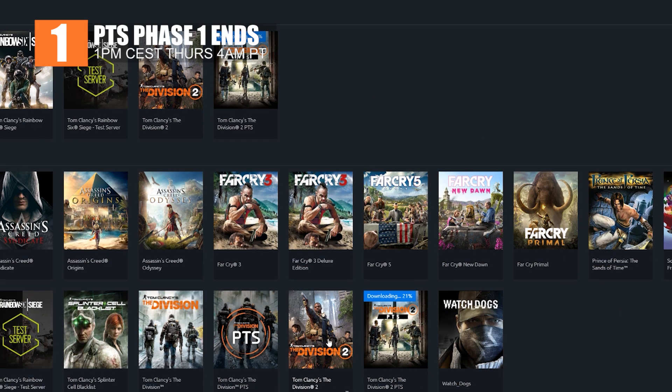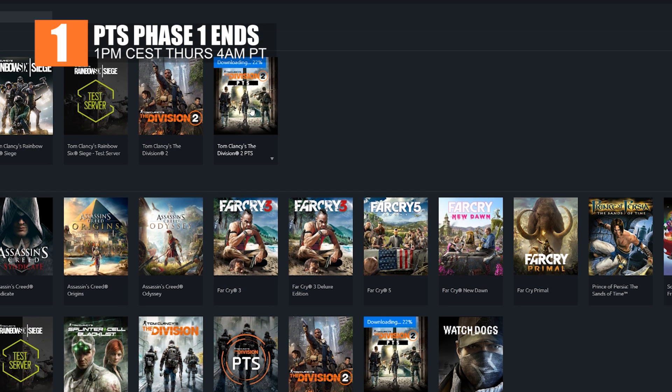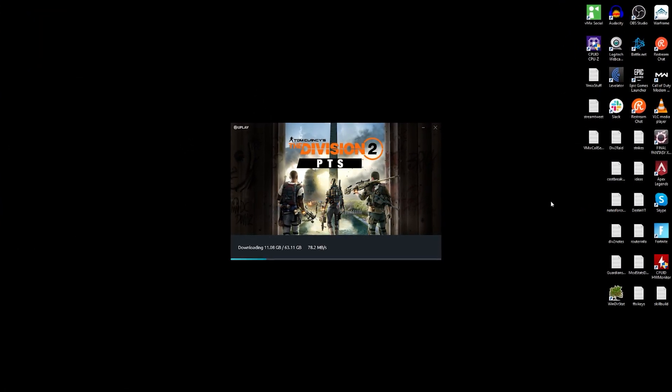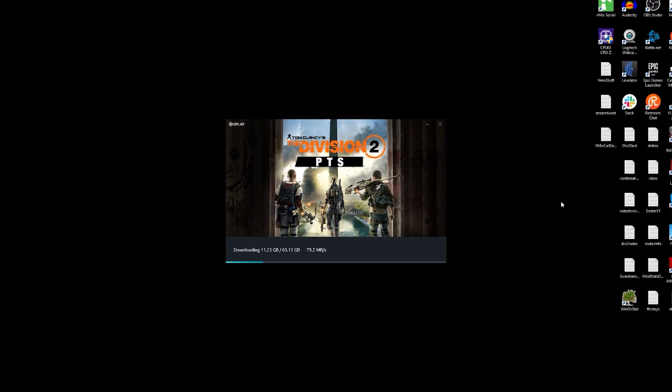First of all, the PTS Phase 1 is going to be shutting down tomorrow at 1 p.m. in the time zone that they normally use, and Phase 2 will be starting Friday. Basically, it will be down for about one day. You won't need to download it again — you would just download the patch.